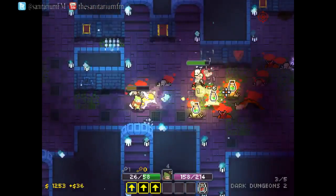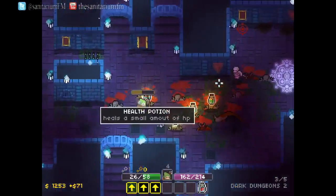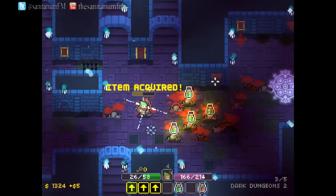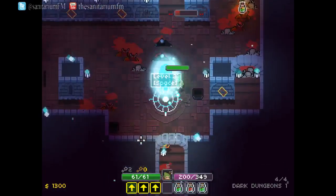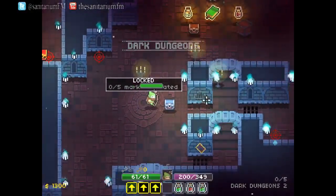The levels too are as you would be expecting from a game that's based on dungeons — dark, cold levels full of crates, boxes, furniture and monsters. The goal of each level is to find and activate the marks on a level to open the portal to the next level and progress.